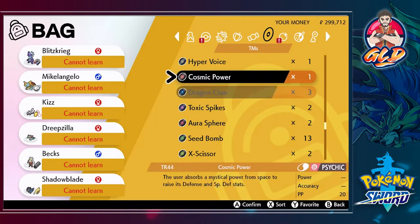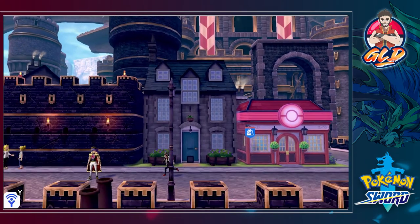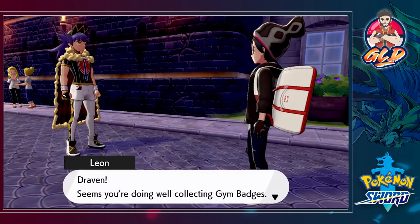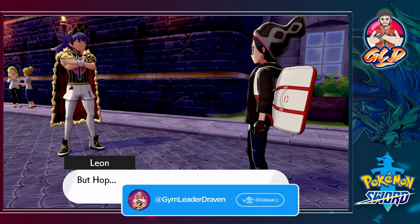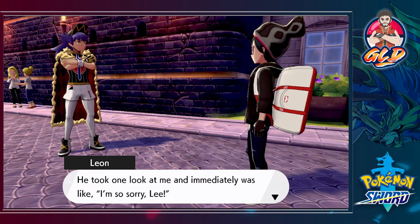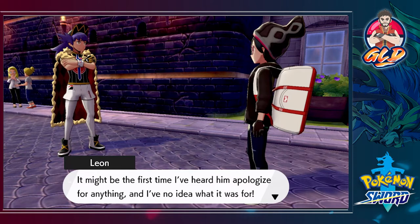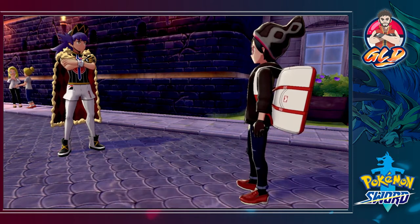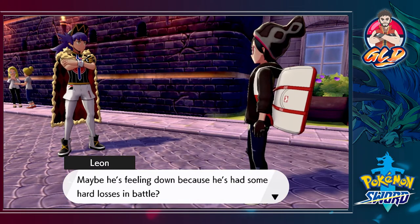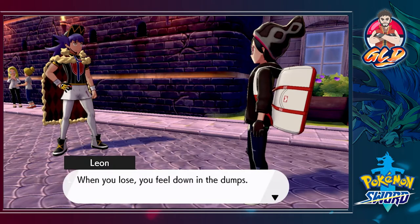We have to talk to Hop's brother — Leon — right here. He says: 'Draven, seems you're doing well collecting gym badges. But Hop — did something happen with him? He was acting really odd when I ran into him.' Something did happen — Hop took a loss. Leon says: 'It might be the first time I've heard him apologize for anything.' When you lose, you feel down in the dumps.